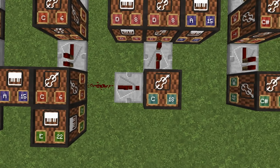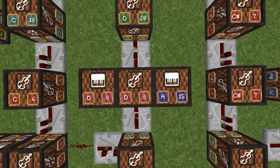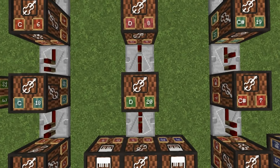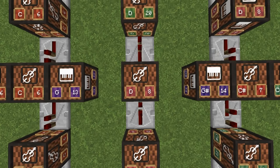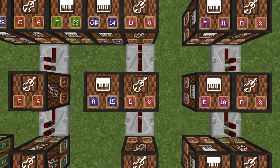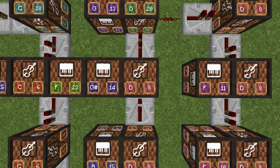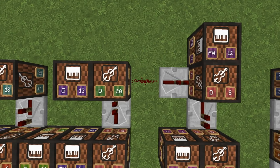Redstone dust, two ticks on repeater. Base 18. Two ticks base 8 — to one side you have 15 and the other 8. Two ticks base 20. Two ticks base 8. One tick base 8. One tick base 20. One tick base 8. One tick base 8 — you'll have 15 to the side. One tick base 8 — to the side you have 14. One tick base 20 — to the side you have 13. Turning here — redstone dust, one-tick repeater.